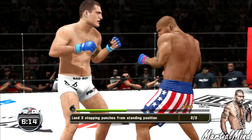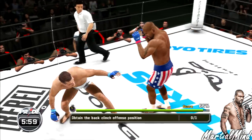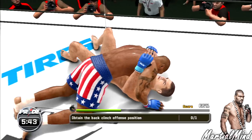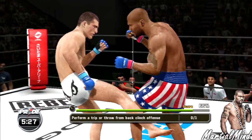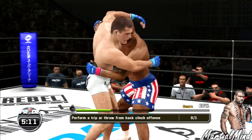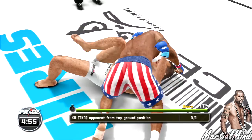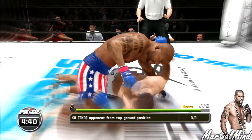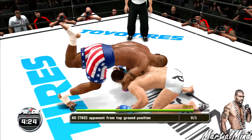That's one — he can take a punch. That's two. That's three! Obtain the back clinch offense position. God, that's not what I want — get up Shogun! I screwed that one up. Perform a trip or throw from back clinch — there's another clinch, what is he going to do with it? Come on Shogun, give me your back! TKO opponent from top ground position — oh man, he caught him with a good knee!